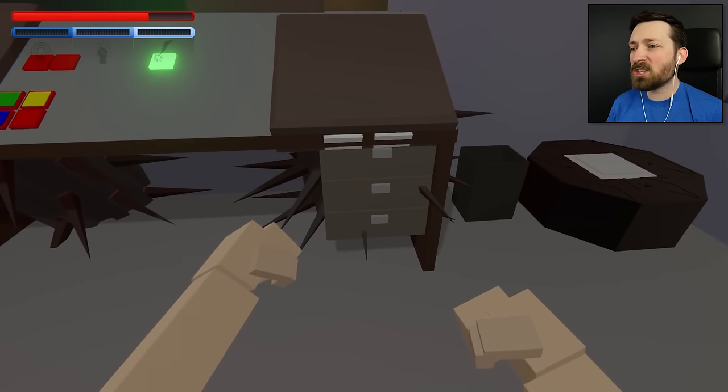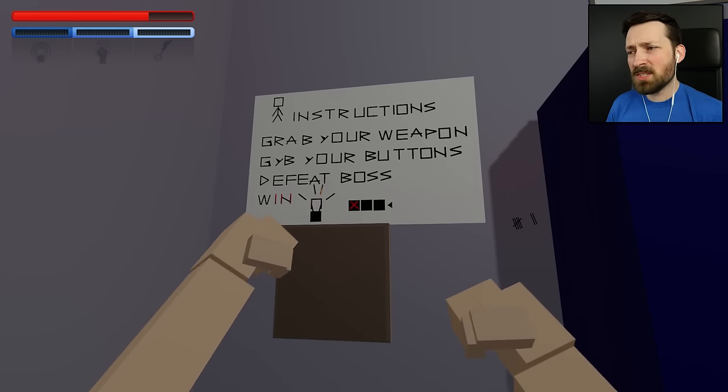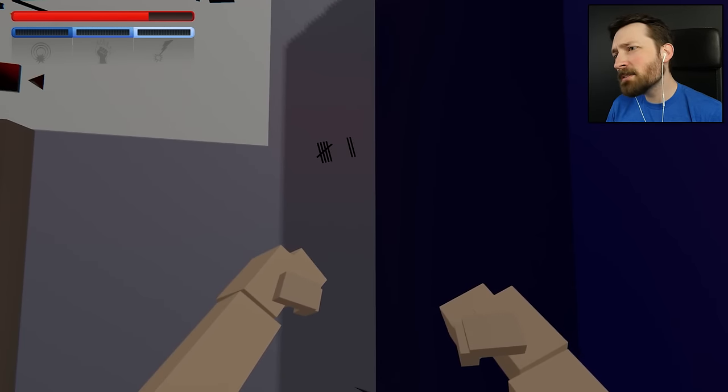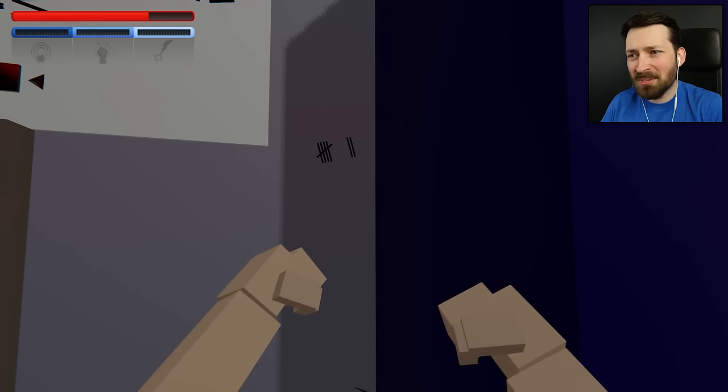And we have crotch high spikes — that wasn't a problem in the basic game. Human instructions: grab your weapon, gib your buttons, defeat boss, and win lightbulb? And apparently we already have one of three strikes. I don't know when that happened. We also have some hash marks over here. Nothing is here by accident.